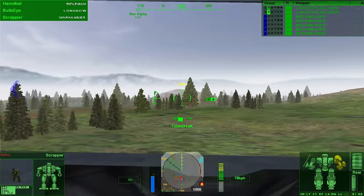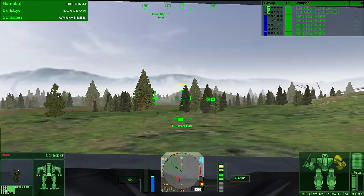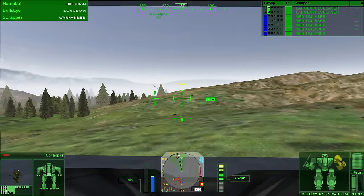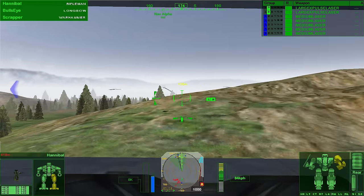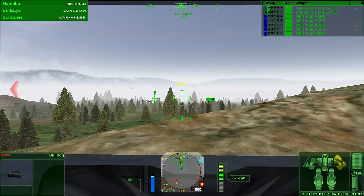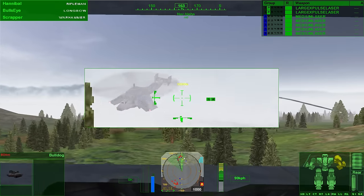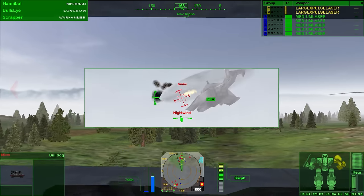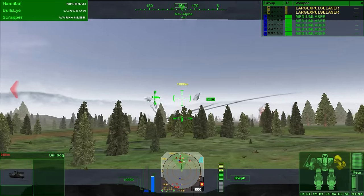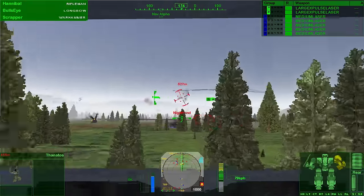Scrapper is going completely the wrong way — a kilometer behind us. The other two are keeping up with Hannibal. With his slightly faster speed he can keep up a bit better. We can see the opponents — let's get these helicopters off their backs as soon as I'm in range. Large X-Pulse, do your work. We start taking out the aircraft. 'Looks like you could use a hand — mind if we cut in?'